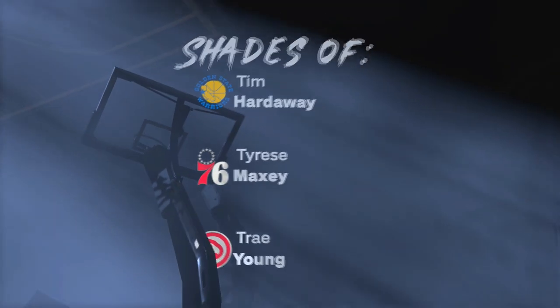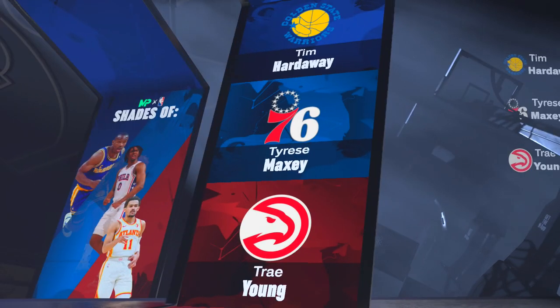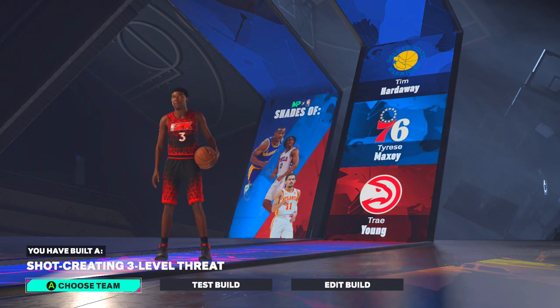So this is the best guard build. The comparisons for this build are Tim Hardaway, Tyrese Maxey, and Trae Young — these are good guards. You have now made a shot-creating three-level threat.